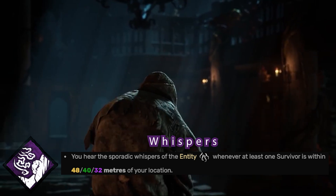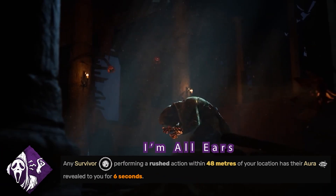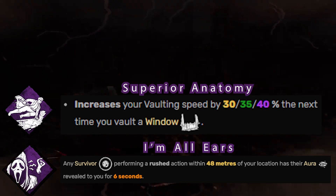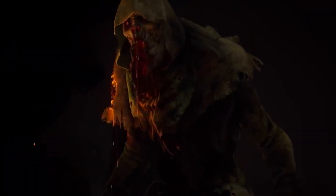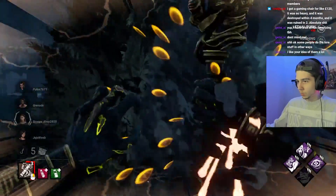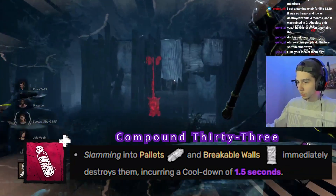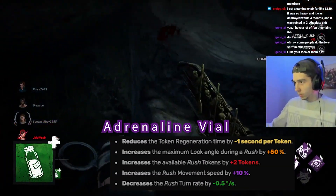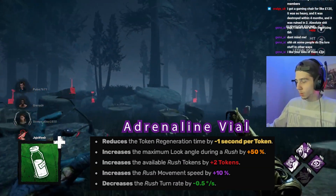After experimenting in the Entity's realm and creating his Pustula Serum, he had been granted unnatural physical abilities and heightened senses, which is where our last perks, I'm All Ears and Superior Anatomy, come in. While experimenting in the Entity's realm, the Blight made all kinds of serums, including one made out of the Plague's vial. His penultimate attempt at a serum, Compound 133, had extremely powerful side effects, and he also learned the Adrenaline Vial gave him a huge jolt of energy.